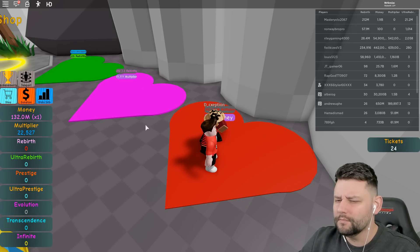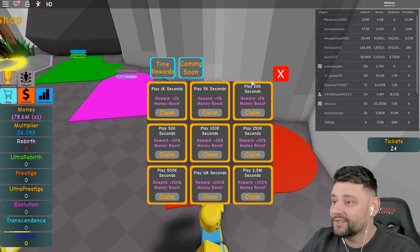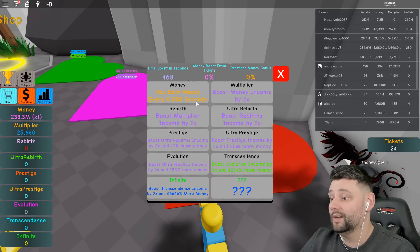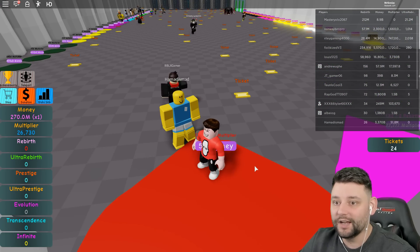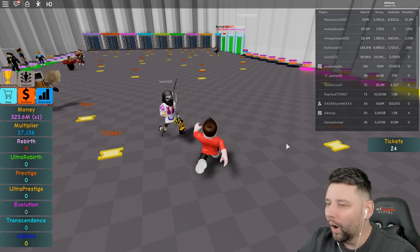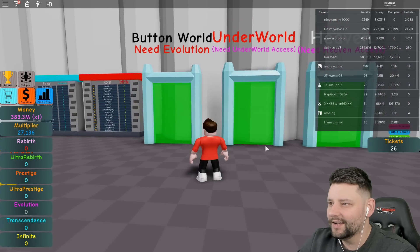You might need two rewards to get to that one. My stat info right now - let me check the achievements. Play for 1k seconds - no, we haven't done that. The smallest one is 1k seconds; we're almost halfway there which will be pretty good. We're gonna grind this out boys! Oh - are those teleporters? Those are ultra rebirth! What is an ultra rebirth? You need heaven access, need an evolution, and need underworld access.